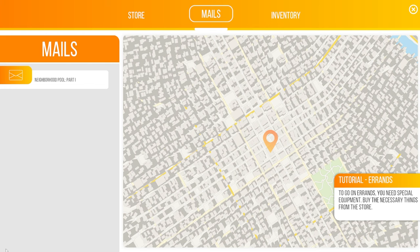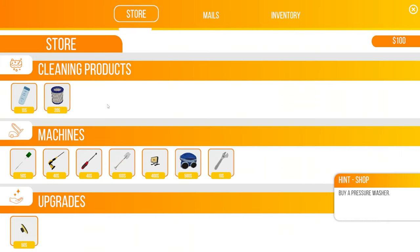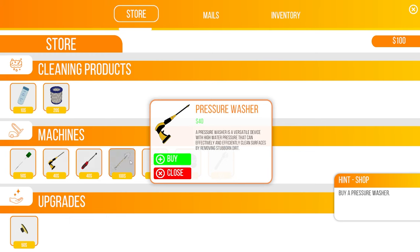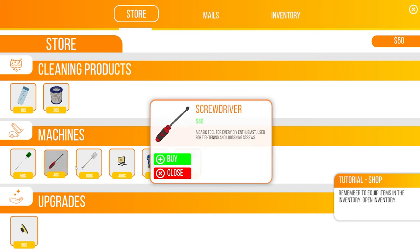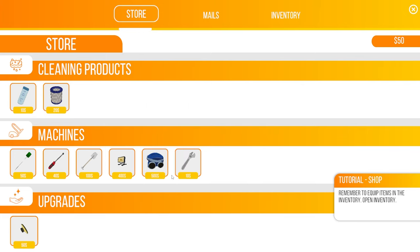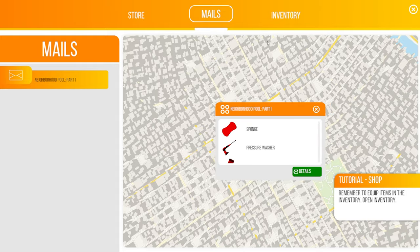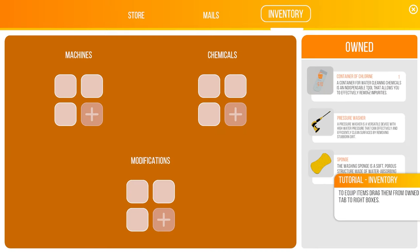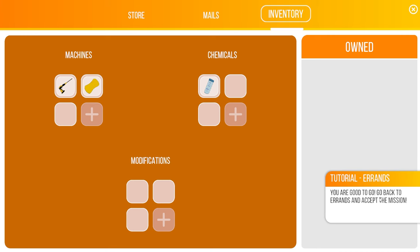Okay, where's my mouse? Go to errands - you need special equipment. Buy necessary things from the store. Neighborhood pool part one: sponge, pressure washer, container of chlorine. So we need the pressure washer, chlorine, and a sponge. Where's the sponge? Got it - chemicals there we go, machines and a sponge. Done, we're good to go. Go back to errands and accept the mission.